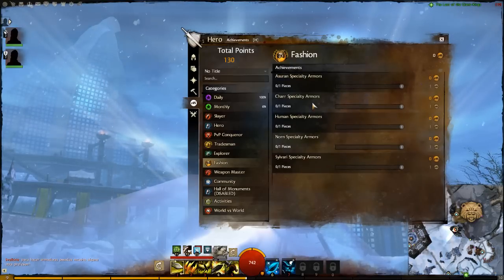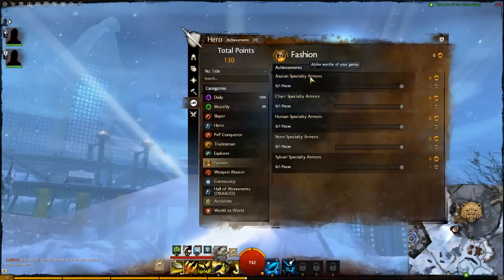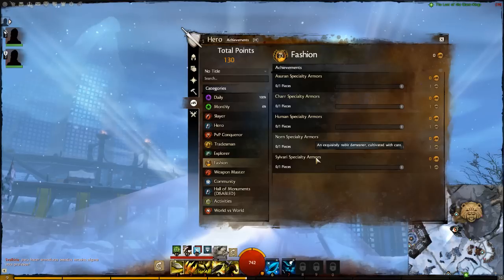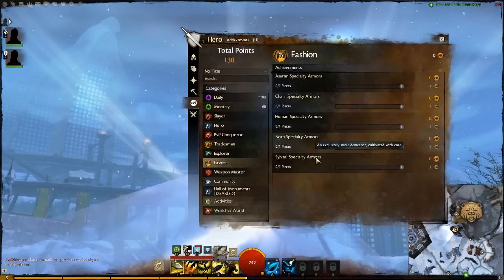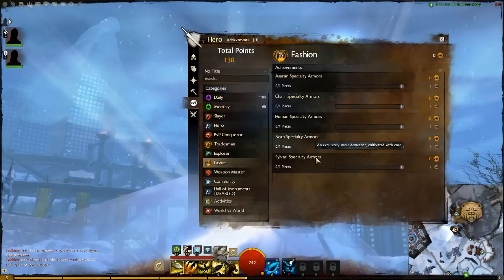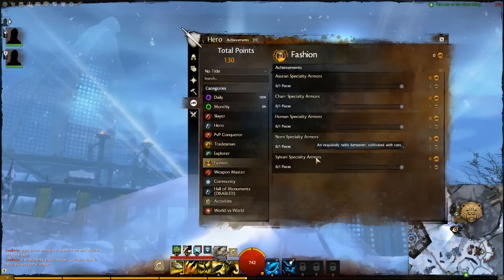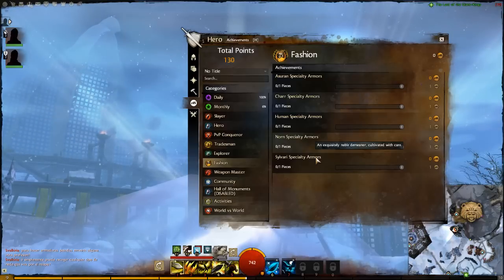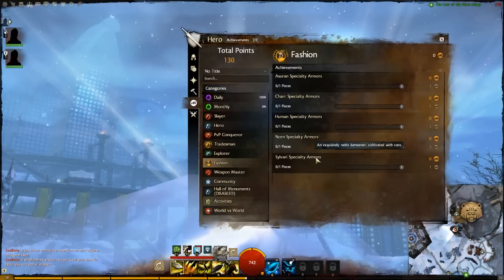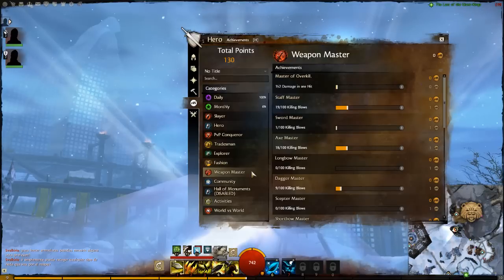The Fashion category rewards you for obtaining specialty armor from different races. It's a four-tiered category, so you'll probably need at least four pieces of armor from different races. I'm guessing they're really cool-looking armor pieces that you can use cosmetically — since the game lets items keep their stats while having a different appearance, you could use these looks on your existing gear so other players can see what you've accomplished.